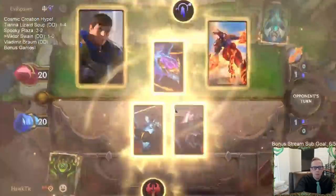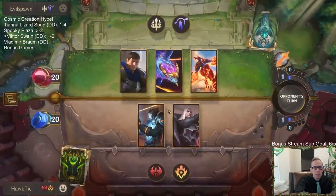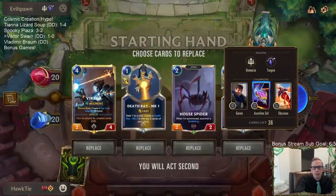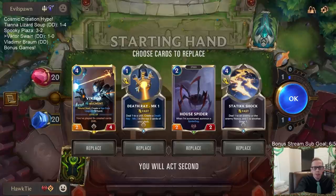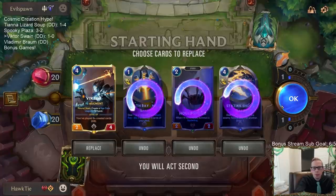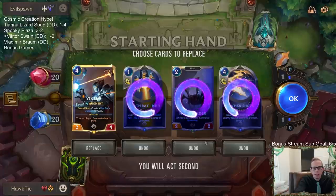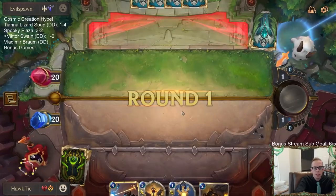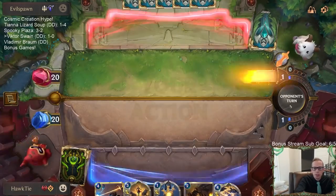I have not done well against Grand Plaza decks. This Grand Plaza deck is all about playing really huge dragons and really huge threats - one damage isn't going to do very much. It will turn on the other cards but it's not going to do anything on its own. Scorched Earth, that kind of stuff. Cool, found a Scorched Earth.